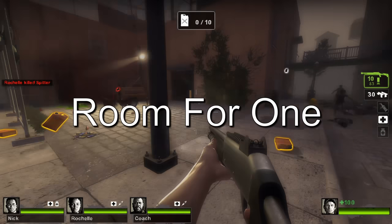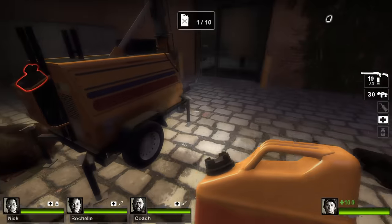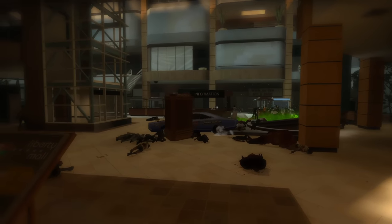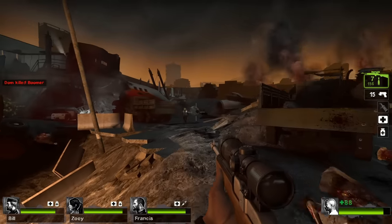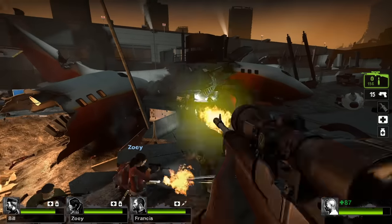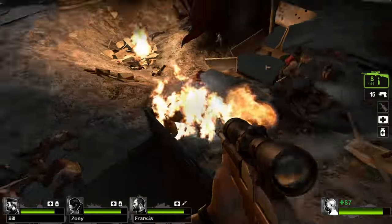Room for One is a 4-player co-op mutation made by Valve. It can only be played on the final maps of campaigns. The mutation makes it so the first survivor to enter the rescue vehicle zone is considered the winner, indicated in the credit scroll. This very simple mutation gives players who want to screw over their companions a valid place to play. It's not unheard of for players to intentionally betray their companions in the last second. Valve knows firsthand their player base can be buttholes.